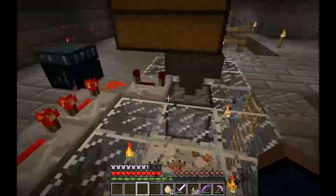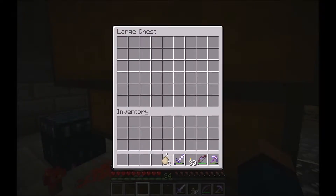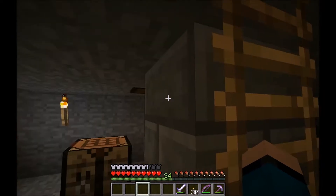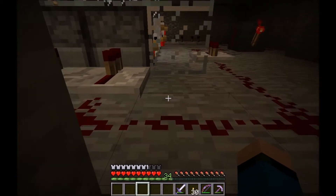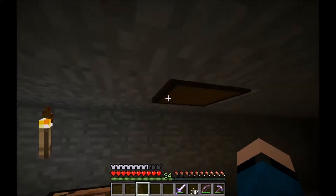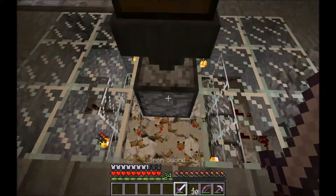So I got a couple of things going on and I'll explain what's going on. This is my chest. What you do is you put eggs in this chest, and then this dropper shoots them at the chickens. Let me go get some more eggs so I can show you the whole operation. This here is a chest that normally the eggs drop into. No eggs in there right now. This is my chicken pit.